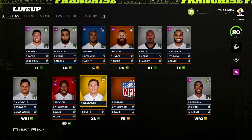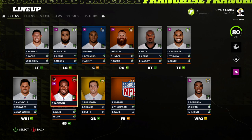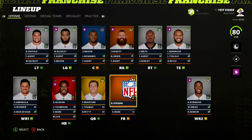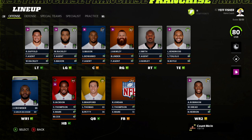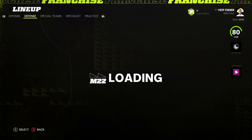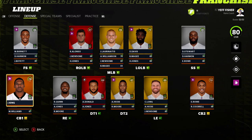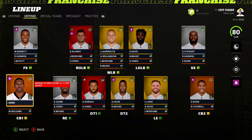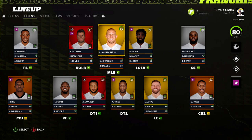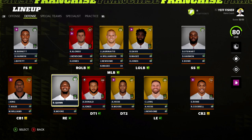Draft recap: Eric Rowe at 69 overall, normal dev — a lot of work ahead. Shaq Mason at 65 hidden dev — plug and play starting center. Jamison Crowder with hidden dev at 63. Jordan Jenkins 71 normal. After Fuller and Bradbury we've got two hidden dev players at positions of need. Year 6 team overview: we made the playoffs last year and want to build on it.